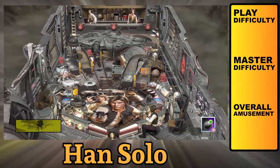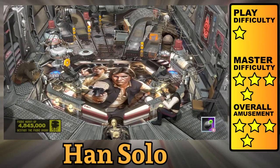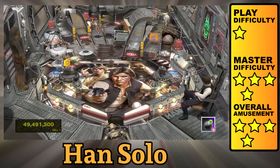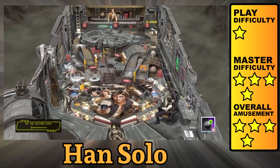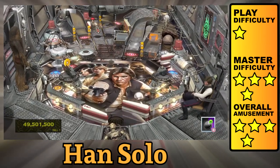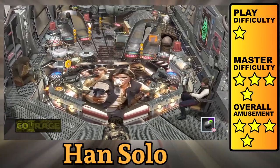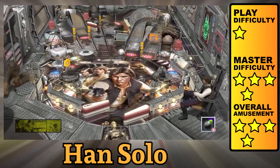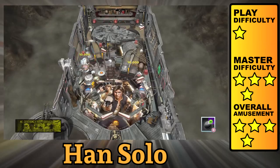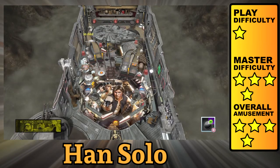Han Solo is a table where Solo and Chewbacca shackle up C-3PO to the amusement of your favorite Star Wars characters. There are 10 missions that can be completed in any order, activated by making shots like the probe ramp, Death Star targets, saucers, etc. Magna saves can be turned on by hitting the four yellow rectangles — they can be stacked up to three times and can save balls from going down the outlanes or the middle. Remember to hold the launch button so it doesn't flake out.